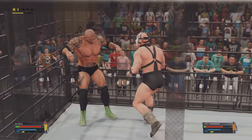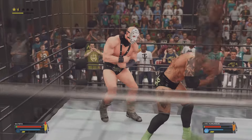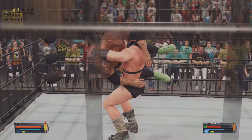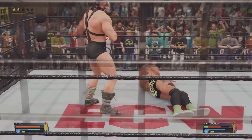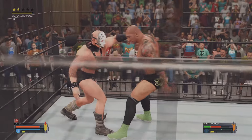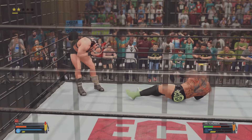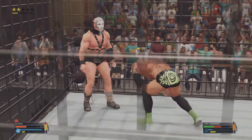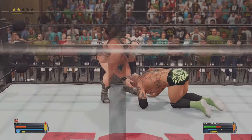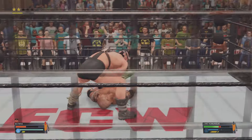Cole sent into the corner. Reversal from Batista. Backbreaker. Power slam! The amount of force behind that is enough to knock a normal person out. He's got to know he's in harm's way here. Cody Conner from the top!